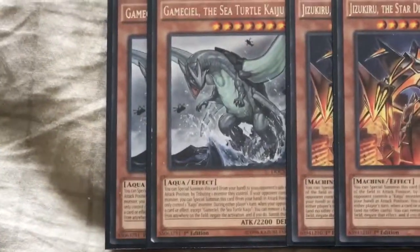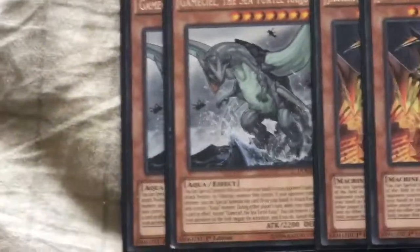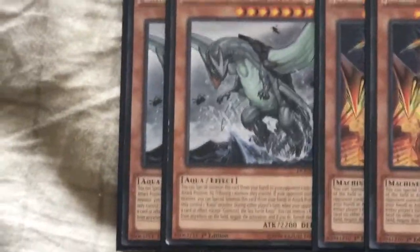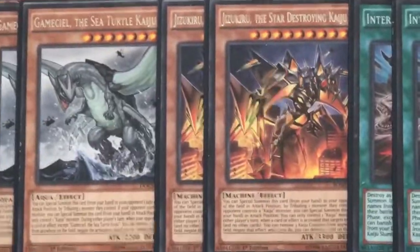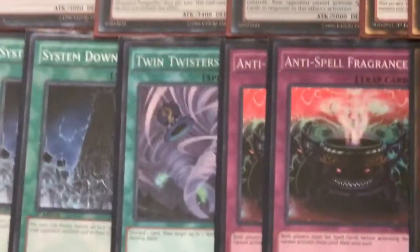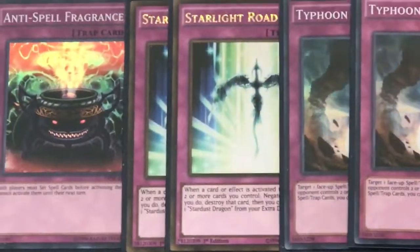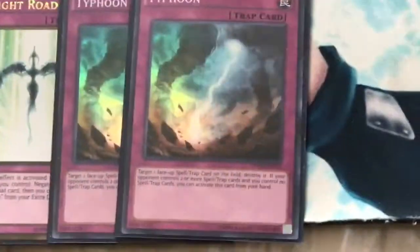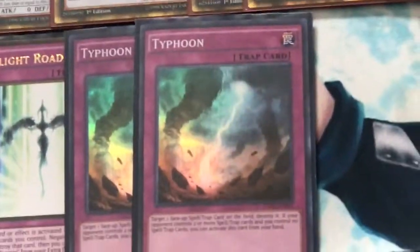For the side deck, we have two Gamma and two Jizukiru — the two Kaiju monsters for Interrupted Kaiju Slumber. Gamma is the weakest at 2200 ATK that you'd want to summon on your opponent's side of the field, while Jizukiru is the biggest at 3300 and is also a Machine at Level 10, so it fits nicely with the deck. Then two Interrupted Kaiju Slumber, double System Down — don't think you need three, don't want to draw multiples. One extra Twin Twister, double Anti-Spell Fragrance for going first against Pendulums, double Starlight Road for protecting your floodgates against Twin Twisters, and double Typhoon to combat Anti-Spell Fragrance and also for Pendulum matchups like Metalfoes.